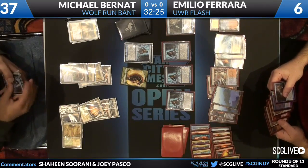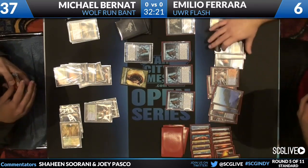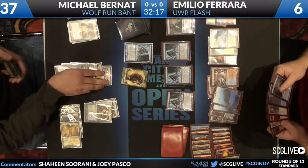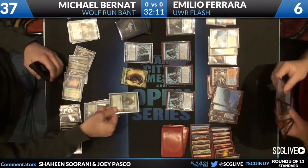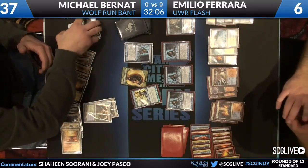Angel of Serenity swings, Emilio has the Azorius Charm for it this time. Michael's hand is restocked. He plays a Thragtusk which meets an Essence Scatter right off the bat.